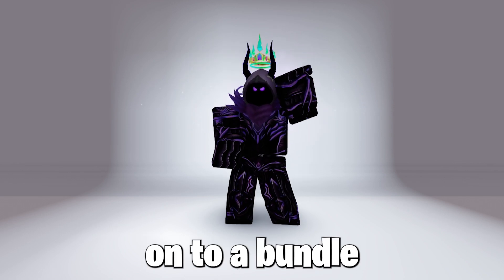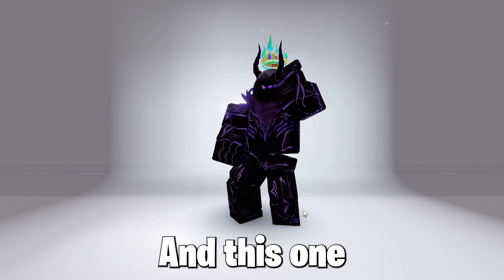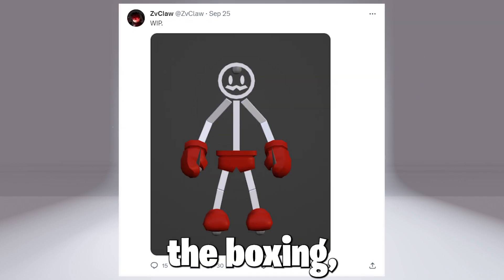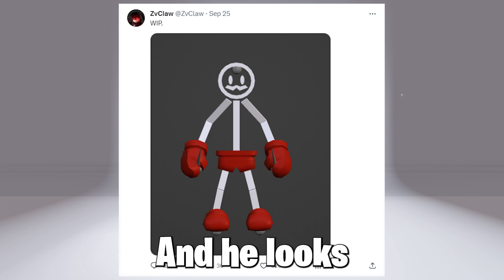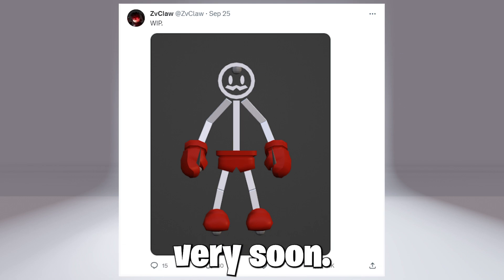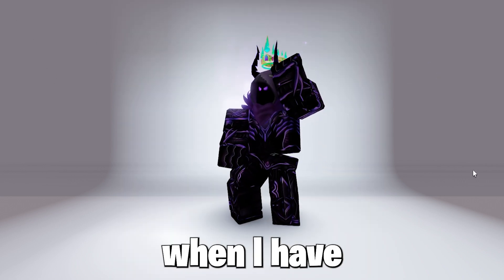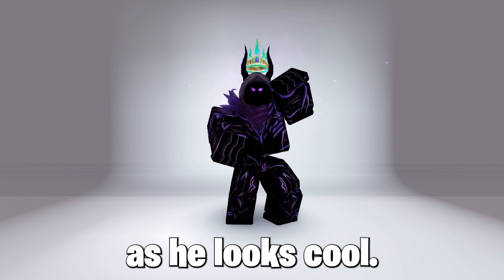Now let's move on to a bundle which will get accepted and is hinted to be coming soon — one which we all love. This is the Boxing Billy bundle, as it's a ray skin with Billy having boxing pants and gloves, and he looks really, really cool and is coming very soon. He might be dropping soon, and I will notify you when I have more information, so subscribe for Boxing Billy as he looks cool.